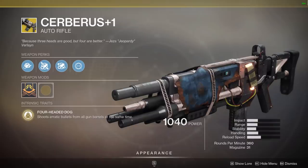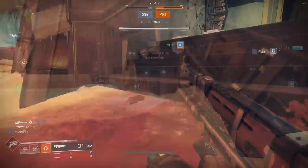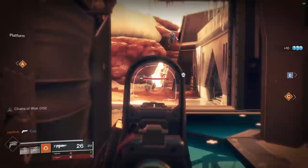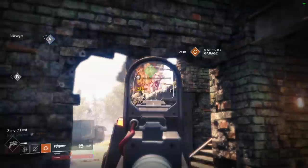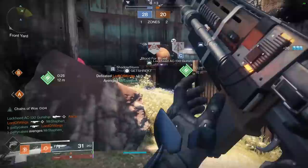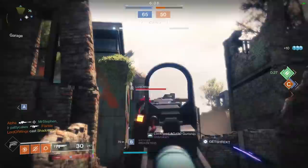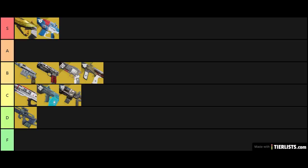Cerberus+1 is another interesting hybrid weapon that essentially combines a shotgun with an auto rifle. The exotic perk 4-Headed Dog shoots erratic bullets from all gun barrels simultaneously, resulting in a fire pattern essentially the same as a shotgun. Up close you're likely to hit most of your bullets, but from further away the likelihood of landing shots gets worse. In close quarters Cerberus kills really fast at a 0.67 second TTK; however, every few meters further away, the TTK gets slower until the gun becomes completely ineffective. The exotic catalyst concentrates bullets in a tighter spread but destroys range for damage drop-off. In testing I found it really fun but not all that effective compared to most other top weapons. I'm going to rank this in the C tier — you're generally better off with a different auto rifle.